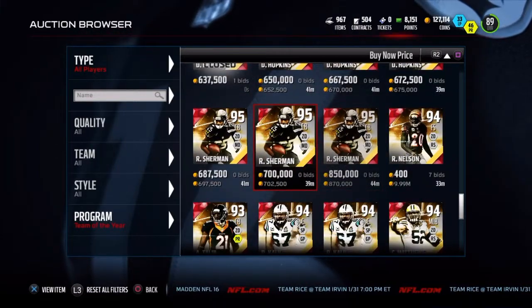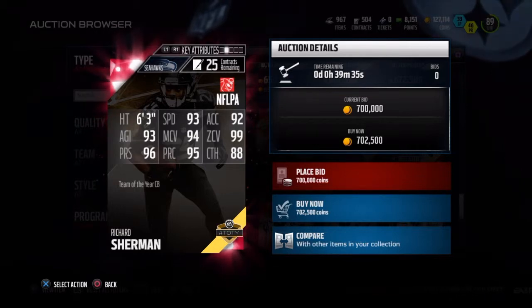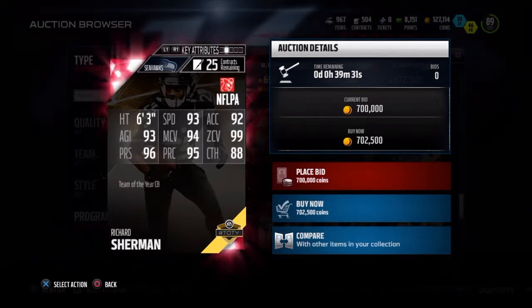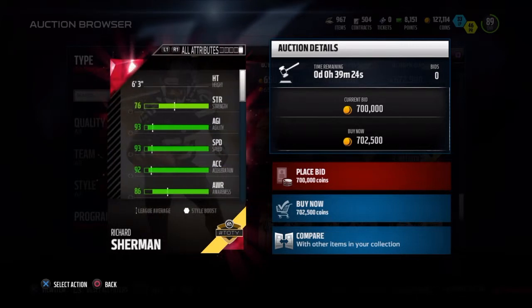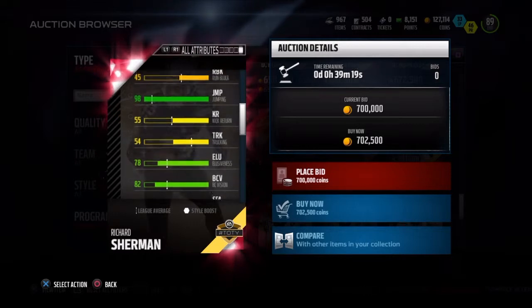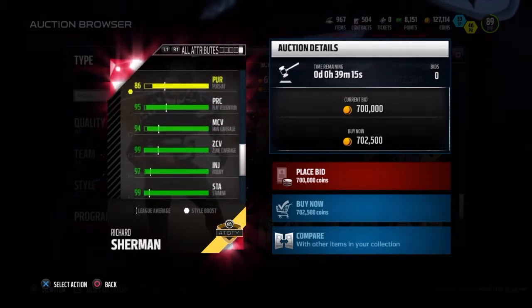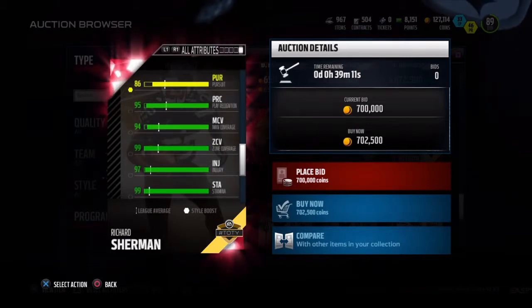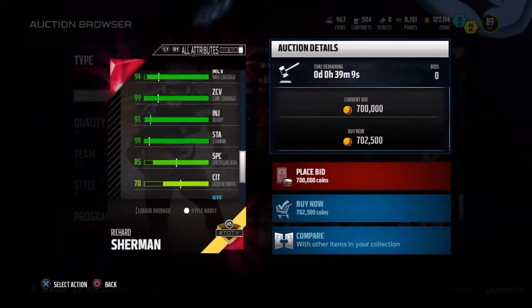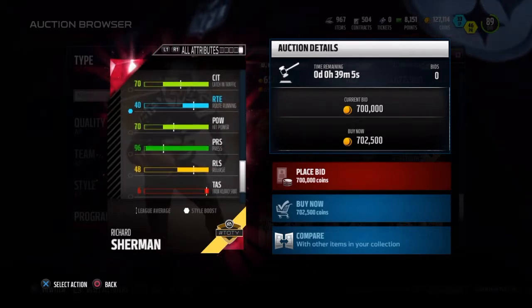Let's look at Richard Sherman — one of the other ones I'd like to see. 94 man coverage, 99 zone. 88 catch. 98 jumping — oh my god, this card's a beast. 95 man coverage, 94 zone, 99 injury, 99 stamina, 85 spectacular catch — that's not even possible. 96 press. This card is nice.